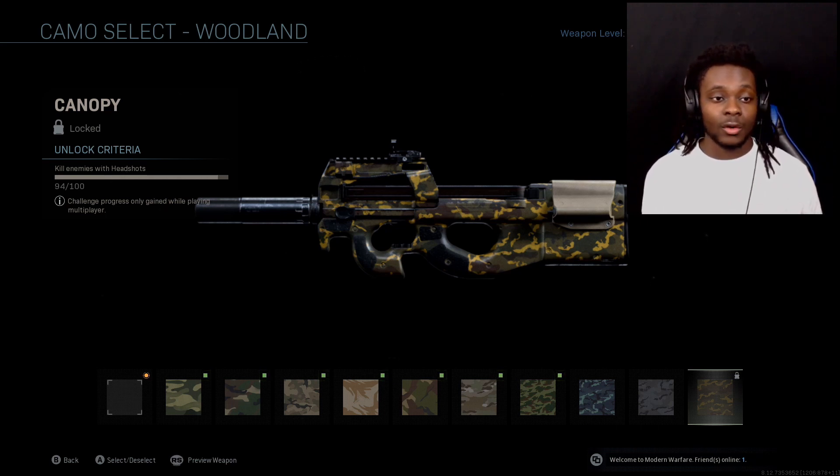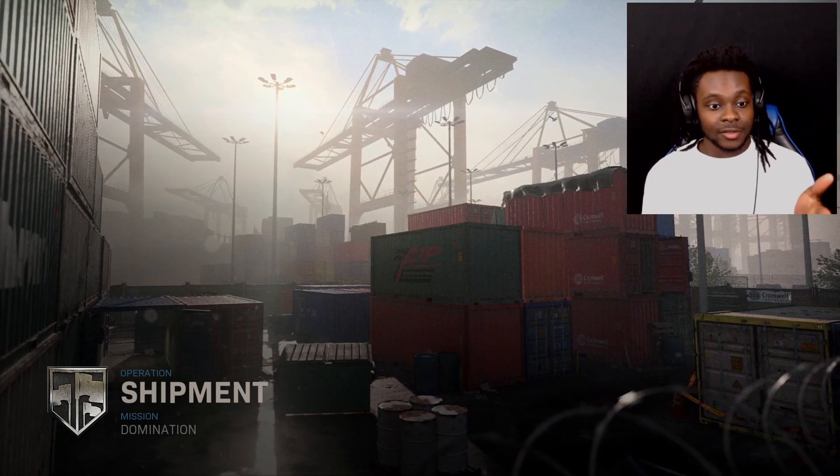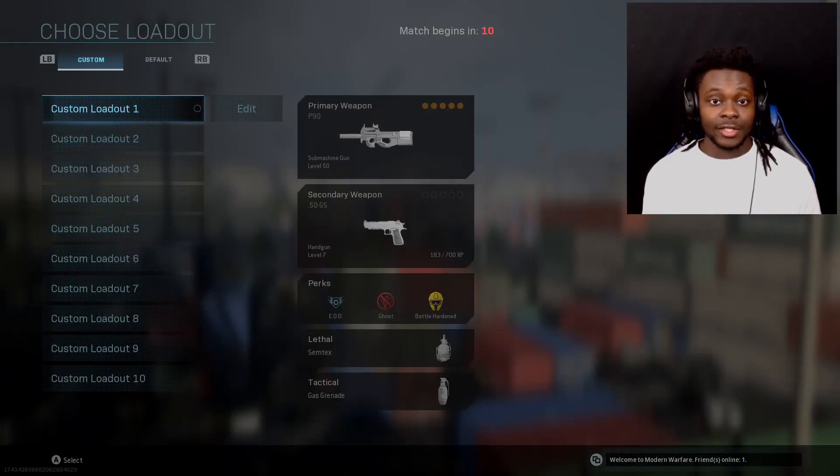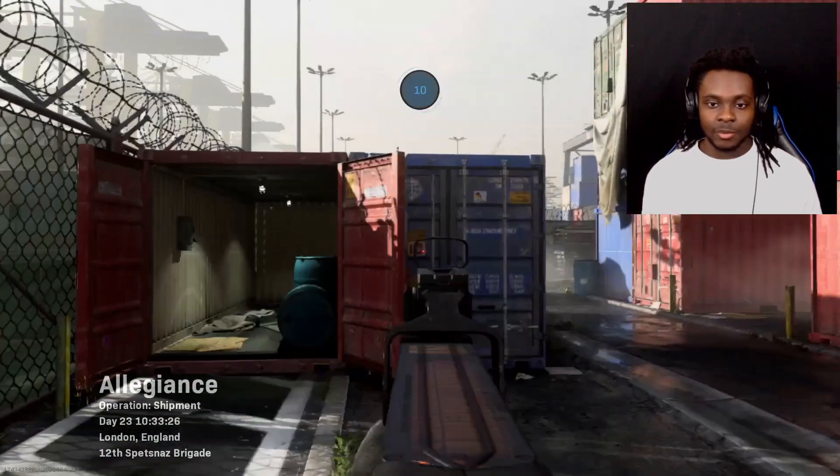The gun we'll be getting gold on today is the P90, and I gotta say I love this gun. We're gonna start off by getting headshots — we only need six more. I keep ending up on this map and Shoot House even though I hit quick play, but we're just gonna go ahead and get these six headshots and move on.